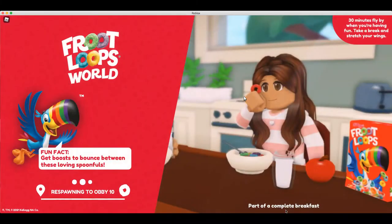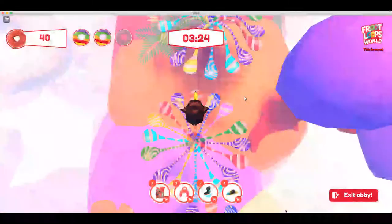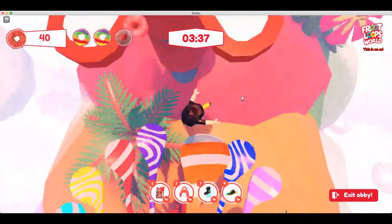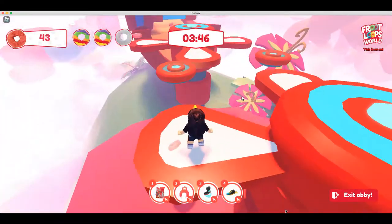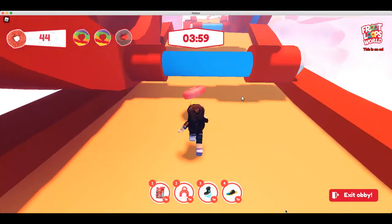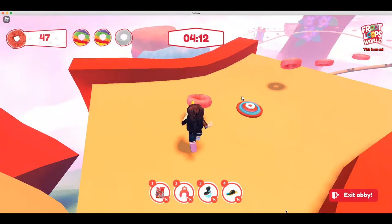This is going to take a while. I made a hit. Let's just spin and collect the Froot Loops as we get across. Jump. It fell off there. And jump. All right, wheels or something — I don't know. We have to avoid... Let's roll! And jump. We did it.